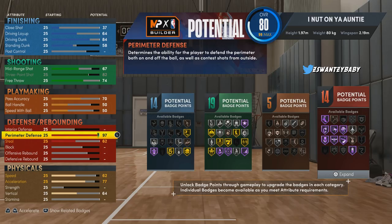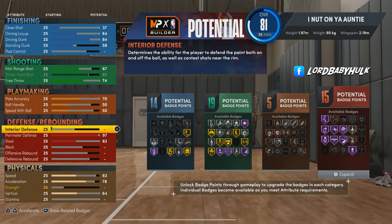We're going to bring the perimeter defense to 97. At 94 is when you start to lose key defensive attributes, so we keep it at 97. We're also bringing the interior up to 50.